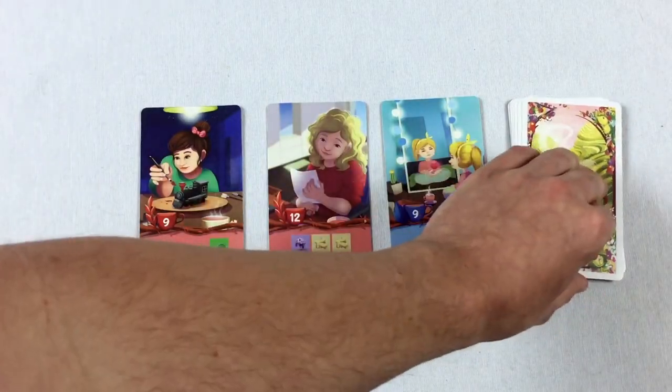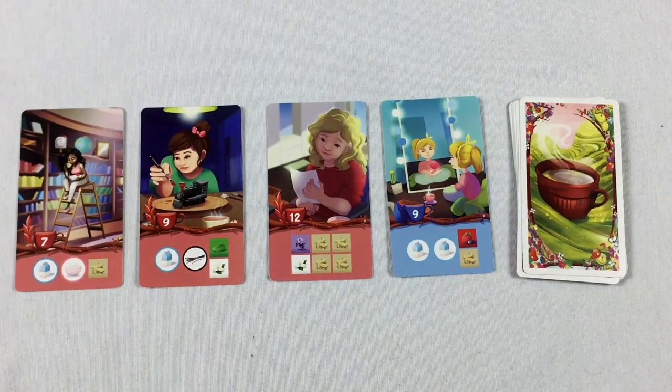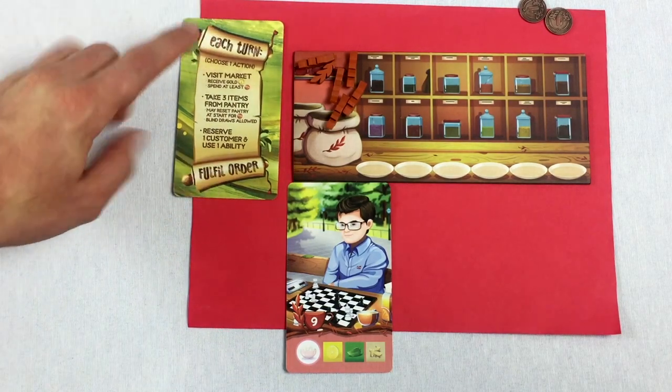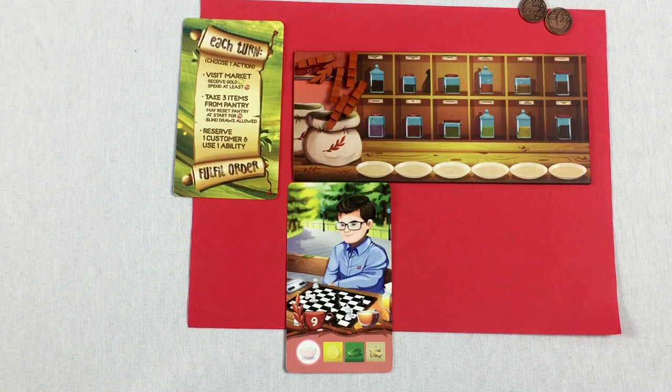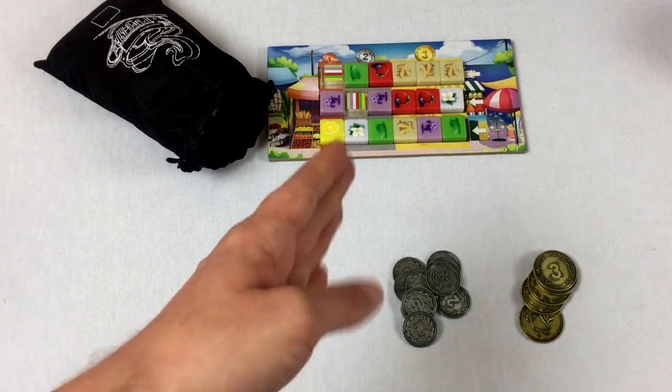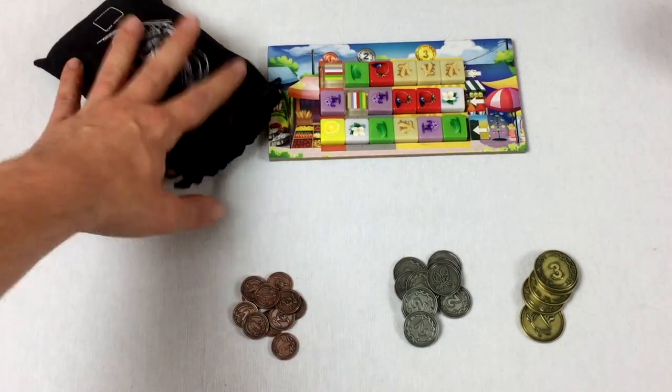Before the red player's turn, let's refill this row. There's some good stuff here. I've been addicted to Candy Crush again recently — this market phase is kind of Candy Crush-like. Let's talk about how the market works.